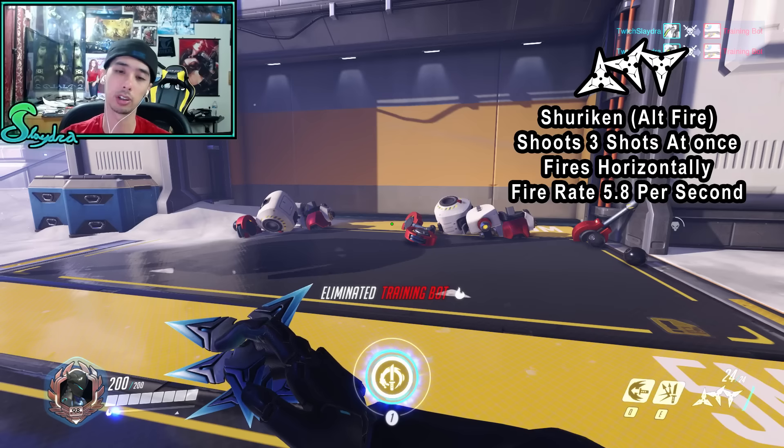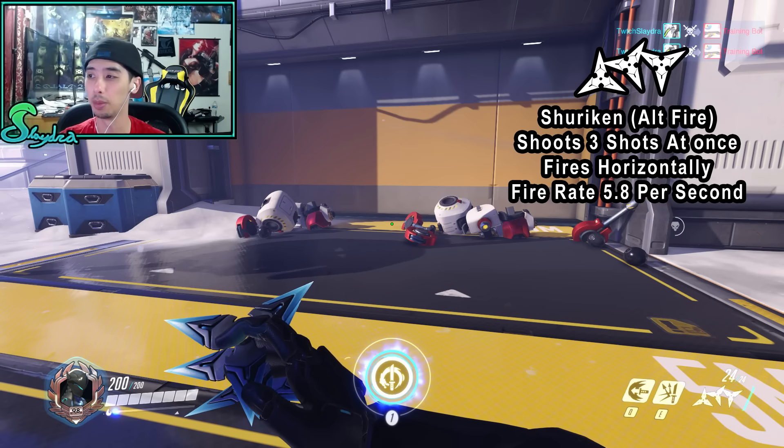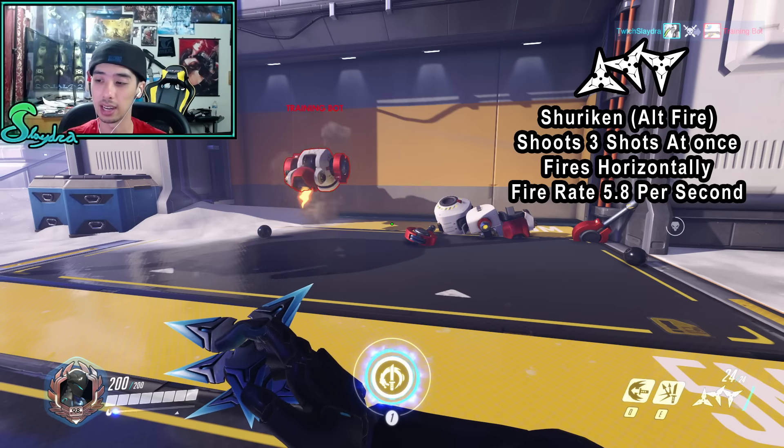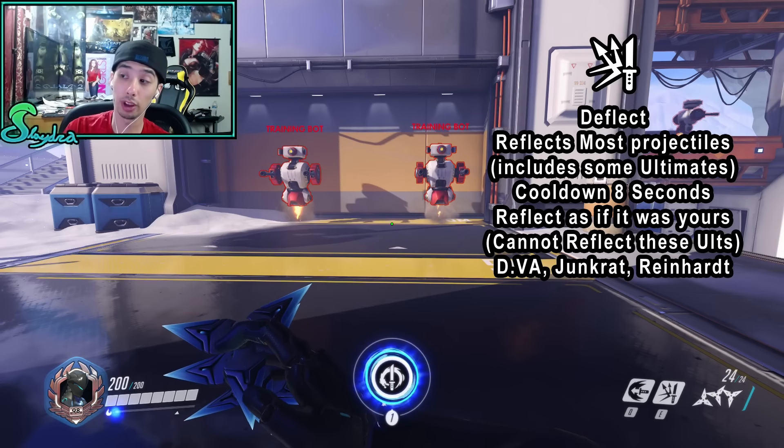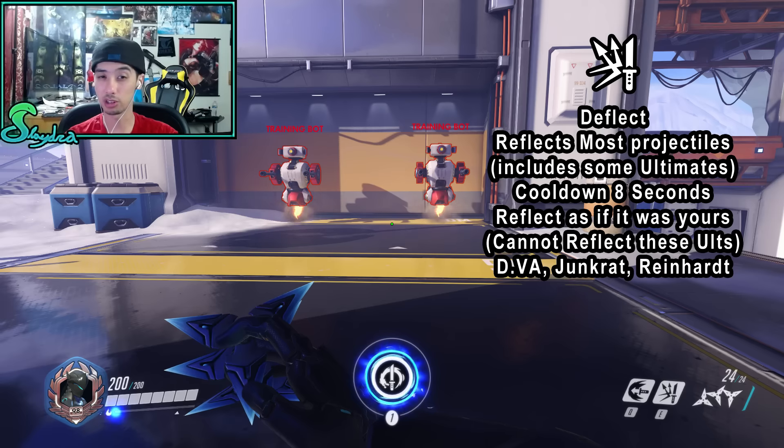As shown, the target dies quickly. It's harder in a real game when targets are moving, but Genji is very fast at securing kills if you are accurate with him. His next ability is Deflect, which reflects most projectiles — the reason I say 'most' is that some things aren't classified as projectiles in the game.